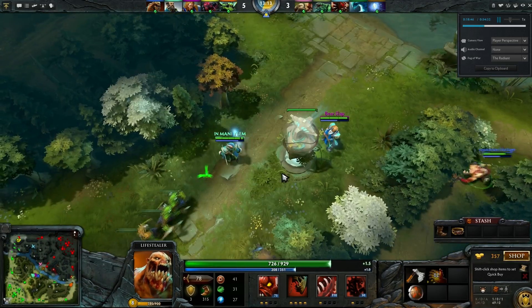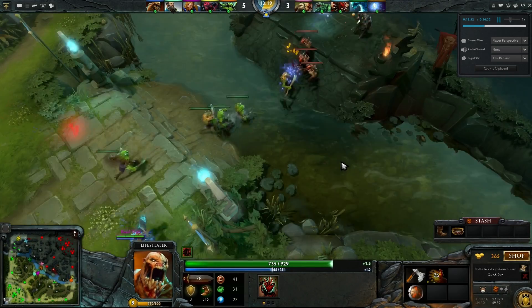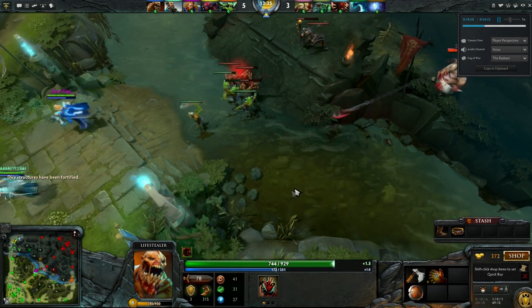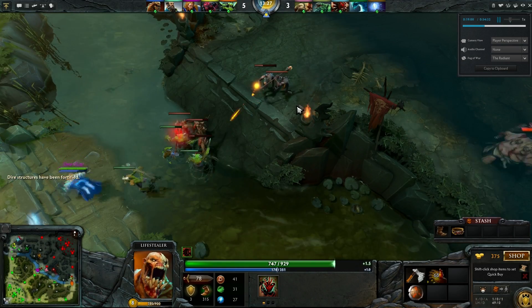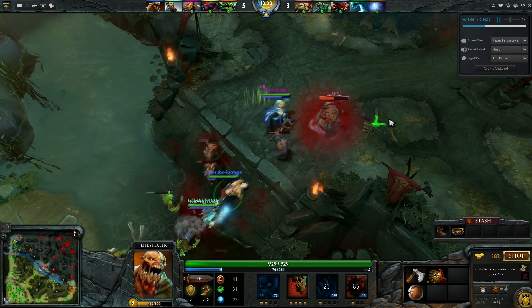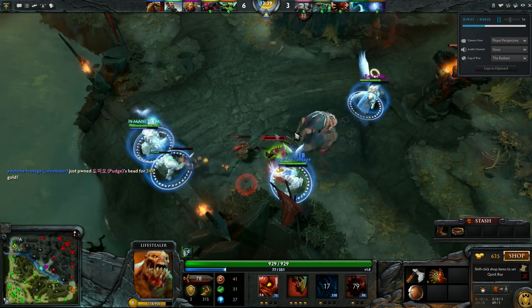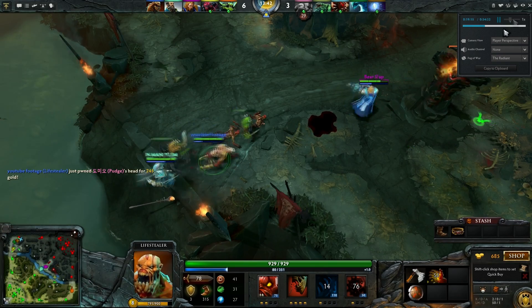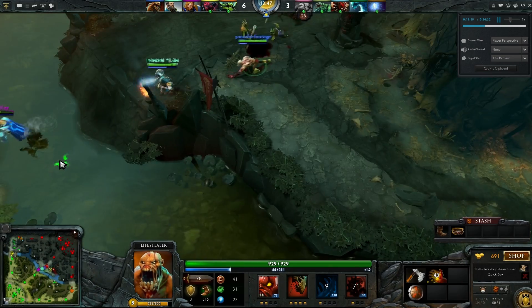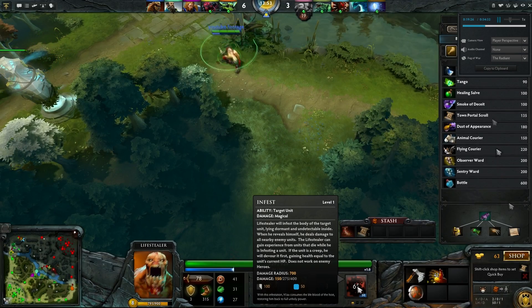I want to gank mid and I'm actually going to use my ultimate in an interesting way. You can ult inside a creep — the enemy cannot see this, they have no idea that I'm inside this creep right now. What I'm waiting for is Pudge to either hook somebody, or for the creep to push up so I can get in range and start attacking the Pudge. Our Omni Knight is trying to bait this out. I ult out, use my slow immediately, and he is in a lot of trouble. Very easy kill. You can use his Infest in so many cool ways.